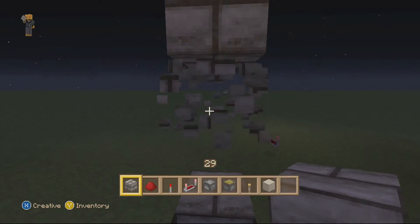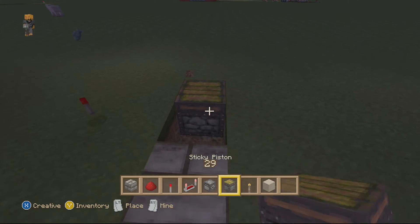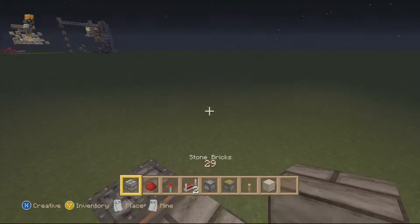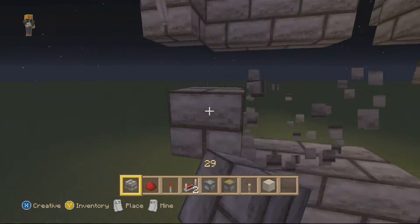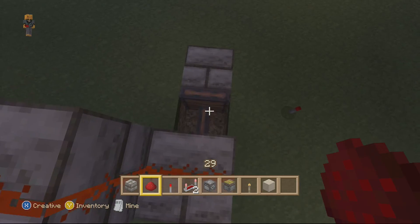And my piston is going to be right here. Now I'm going to pick up my piston, and under this block right here, you want to place down a torch so the sand breaks once it falls. Now from this torch, you want to hook it up to this piston — just like that.